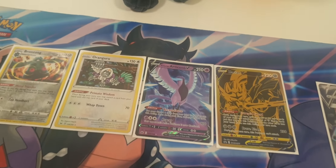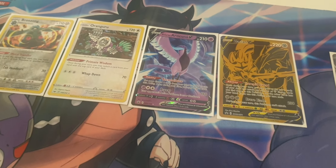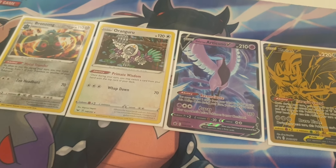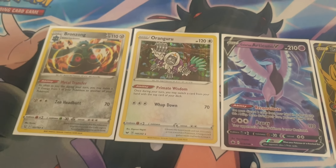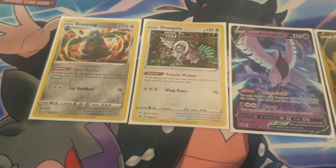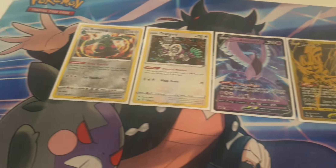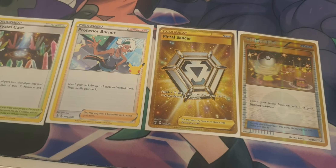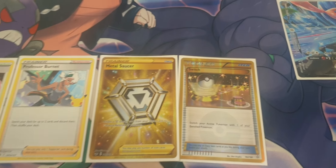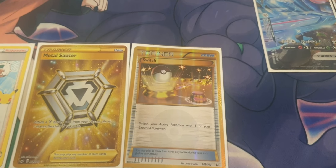As bonus cards, there's Intrepid Sword for the Zacian V, also a great attacker in its own right. Galarian Articuno to discard our puzzle pieces — we never attack with it. Orangaru to put a metal energy on top of our deck and use it, which is helpful with Intrepid Sword. Bronzong to move energy around. We also have Zamazenta in the deck. Crystal Cave for some healing damage, Professor's Research to discard puzzle pieces, and Metal Saucer, which is staple for every single metal deck.